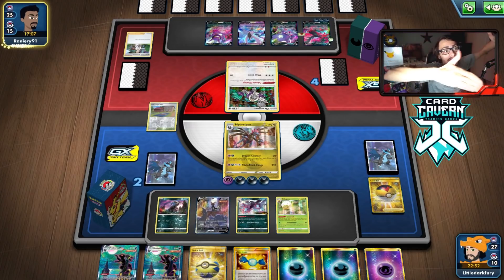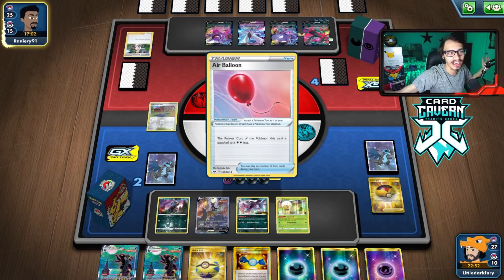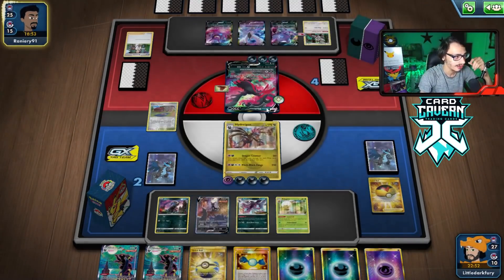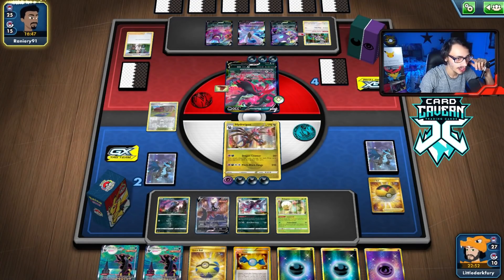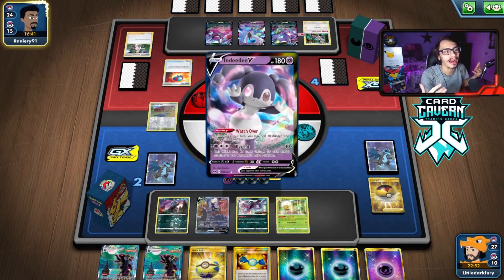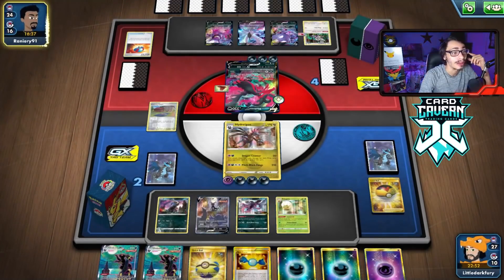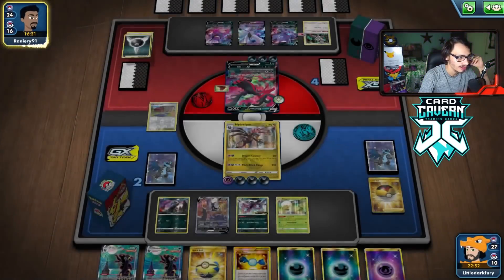Do they have any way to stop Hydreigon from coming in with a win? They basically just have to Marnie me — that would be their best play, and then hope I don't draw well enough. Oh no — they do have Energy Switch! Oh please don't tell me you got the KO. They had the perfect hand to pull that off — they had a Research! They had the perfect hand. Don't get a switch... They did get a switch. I really wanted Hydreigon to sweep these last few prizes, but my opponent drew ridiculously and was able to set up another Moltres.